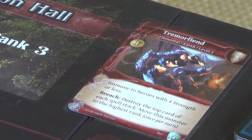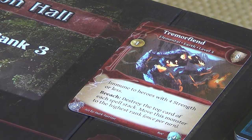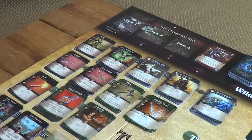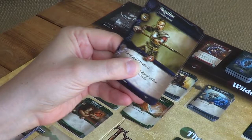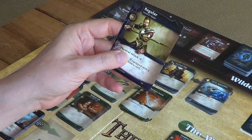That means we need a hand that generates eight attack to defeat that Tremor Fiend. On our turn we can go to the village or the dungeon, prepare or rest. If we chose to go to the dungeon, we'd need enough attack strength to defeat eight. Our regulars give us physical attack one — attack has a type, but it only matters if monster text references it, such as immunity to physical attack. So if we had eight regulars in hand, we could go defeat the Tremor Fiend.